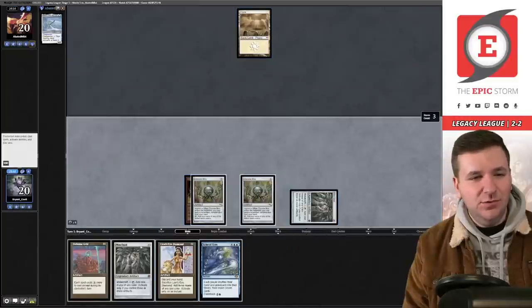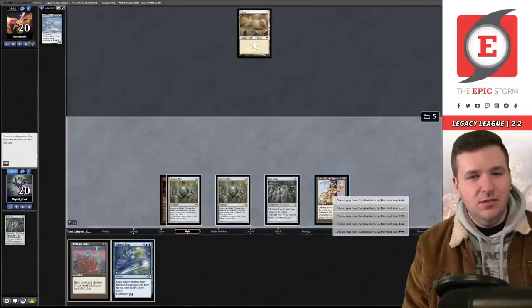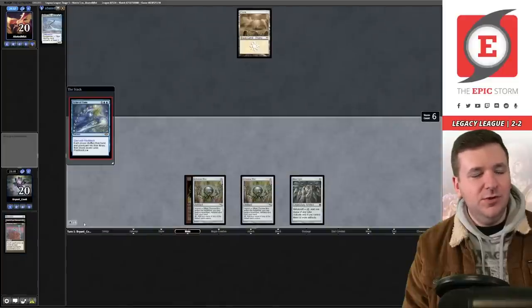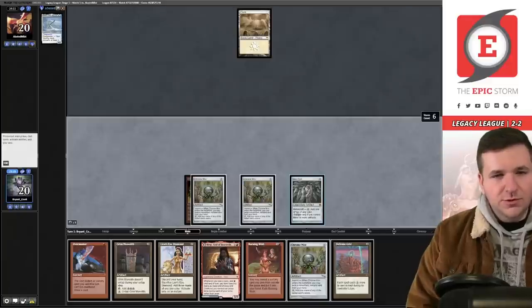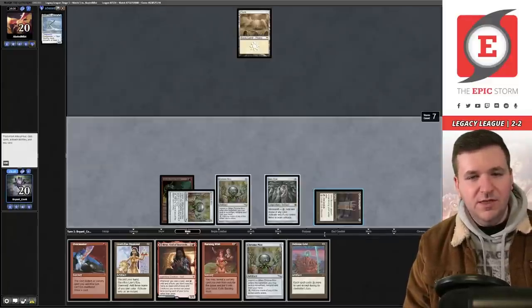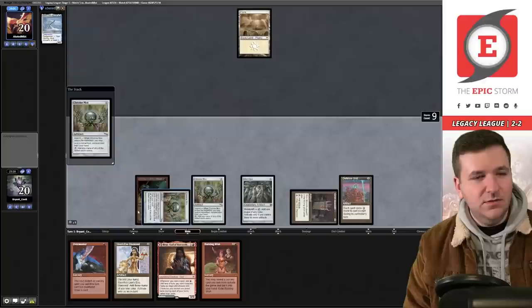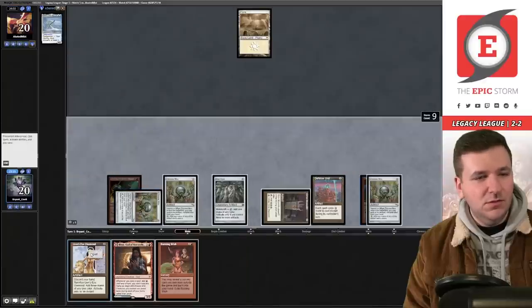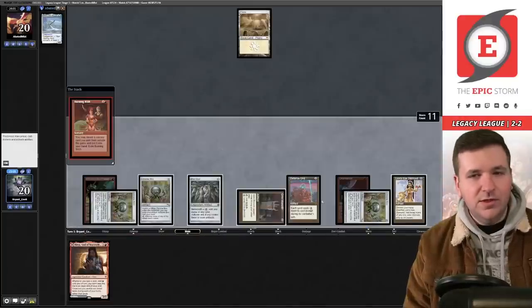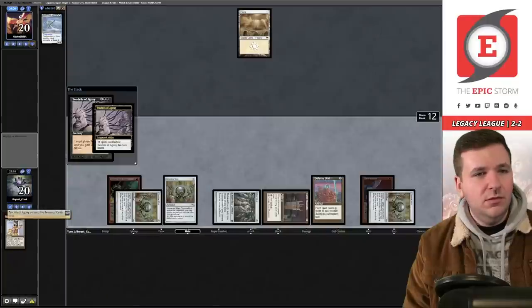Tap for blue, play Mox Opal, Lion's Eye Diamond — add triple blue. Flashback Echo. Not on a blue deck — just playing DNT. We play Grim Monolith, tap it, play Defense Grid. Then Chrome Mox imprinting Overmaster, Lion's Eye Diamond, tap it — hold priority — cast Burning Wish, sacrifice Diamond for triple black, grab Tendrils. Boom!